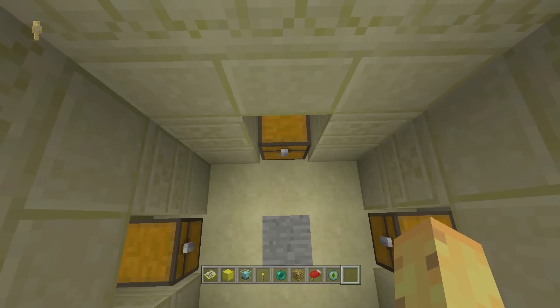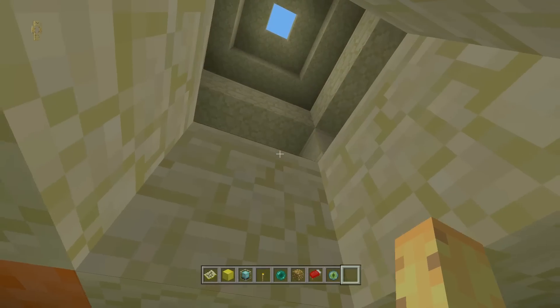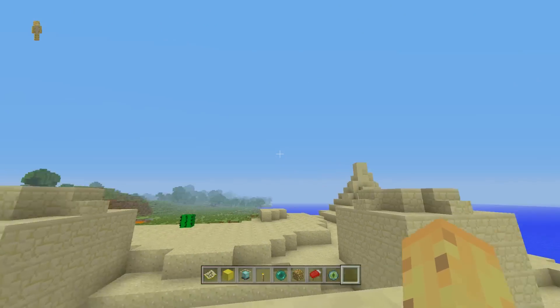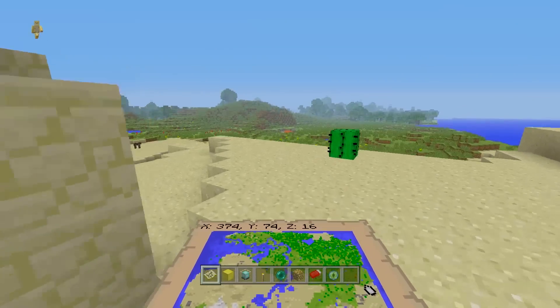Assuming you don't blow it up, you've got diamonds, gold, and all the things that you can potentially lose if you accidentally fall on the pressure plate. So make sure you're safe when you go into your desert temples so you don't lose your diamonds.